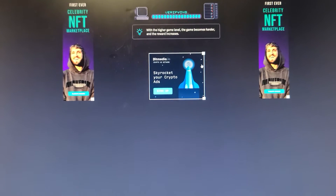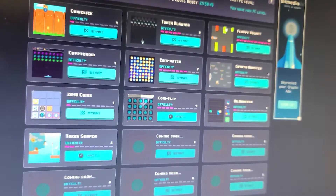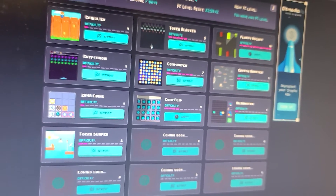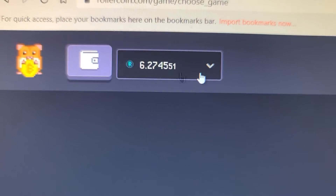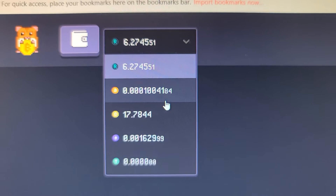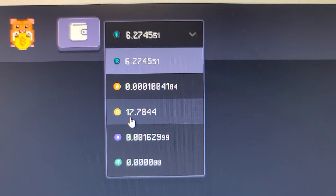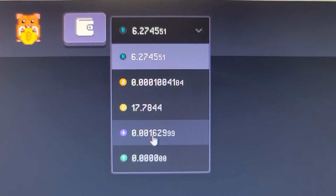This is RollerCoin. RollerCoin is a game — it's kind of a little mining simulator that lets you mine different coins. Right now I have 6.27 RLT, which is their own RollerToken. I have .001 Bitcoin, 17 Dodge, and .016 Ethereum.